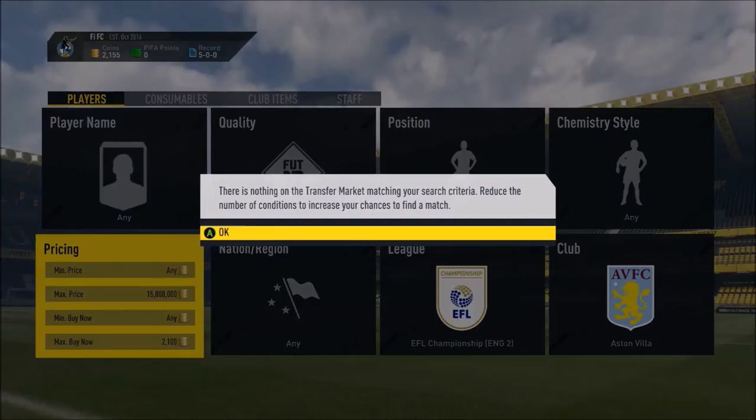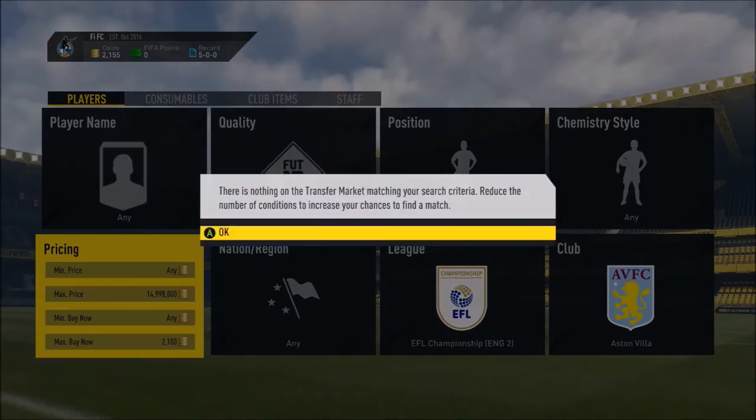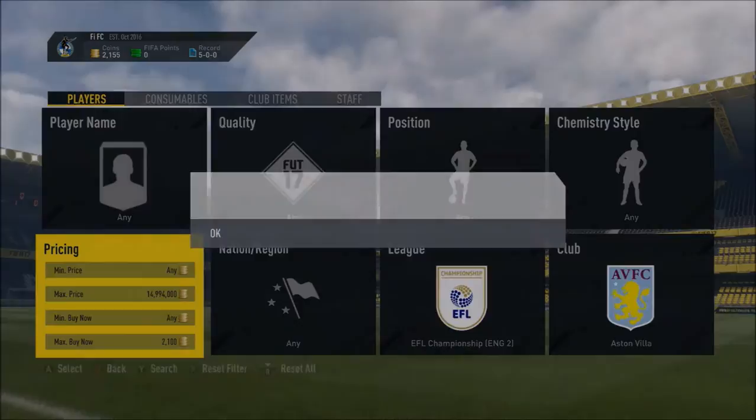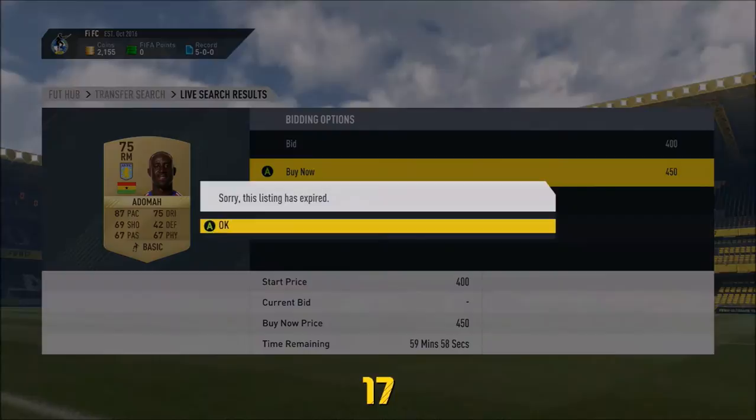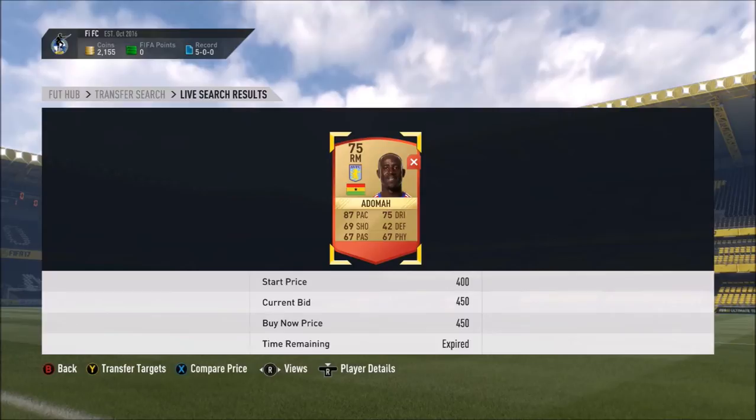There's crazy profit in this method, I absolutely promise you guys. Players pop up for 500, even 300 coins, and if you're good at sniping you'll be able to pick them up and sell them on for literally 5,000 coins — that is insane profit. One's just come up for 450 and it's so hard to win them, but if you are good at sniping you will be able to make absolutely crazy profit using this.